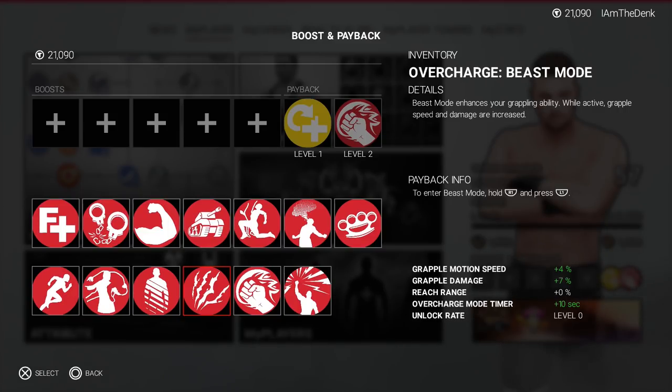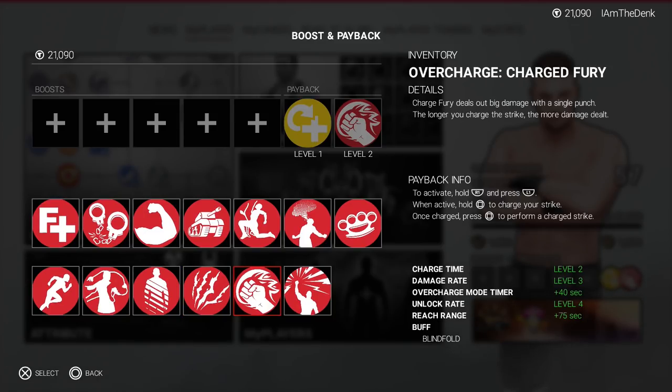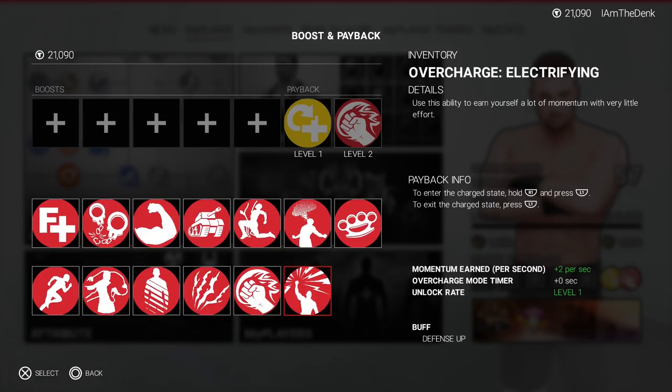So you have Beast Mode, which enhances your grappling ability and your speed and damage are also increased. Charged Fury is the one I just showed off where you have that really big glowing fist — it looks insanely sick. And finally, there's the Electrifying overcharge, which lets you build up momentum and puts lightning bolts all over your body. It looks really sick.